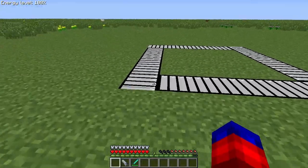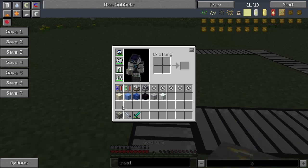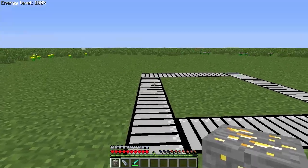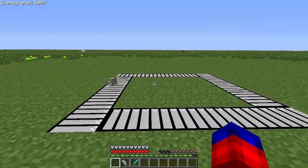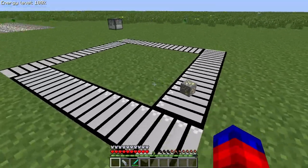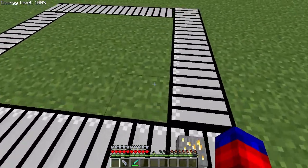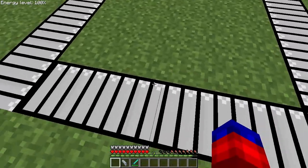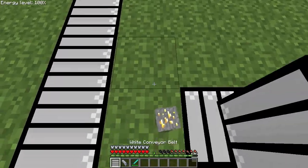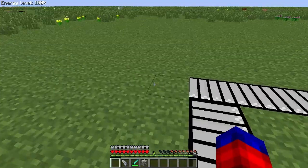Over here I have a little conveyor belt loop set up, because there's an important change to conveyor belts. They're primarily used to transport items around, and part of the problem in the past was that if you had something moving on your conveyor belt and you walked near it or on top of it, you would pick it up so it wouldn't reach its destination. Players can now no longer pick up items that are on conveyor belts — it's either got to go into an MFR machine or you've got to break your conveyor belt system to pick the item up. Not a huge change, but an important one to make conveyor belts more practical.